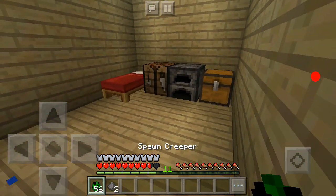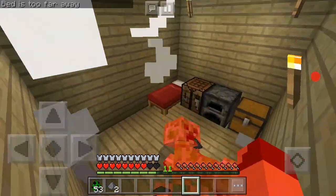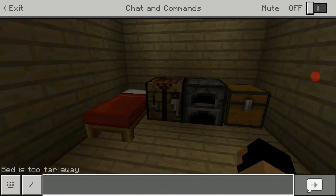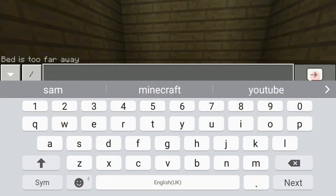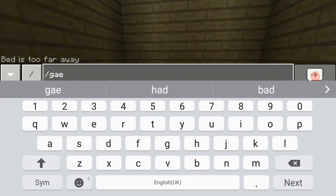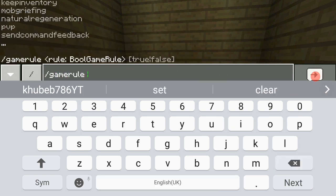You can prank your friends — like, look at so many creepers, and boom they explode, and your friends are gonna get scared. It's pretty simple. No command blocks are needed, you just need the chat.